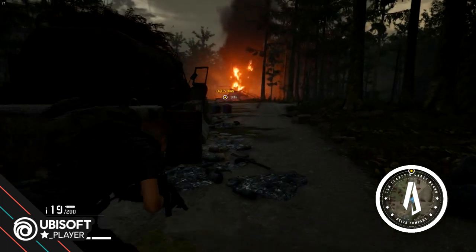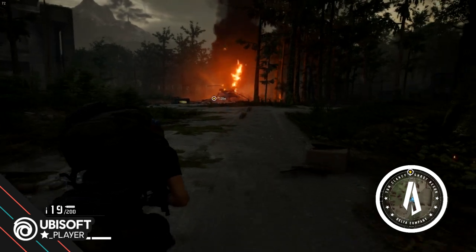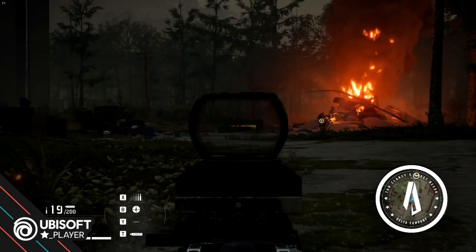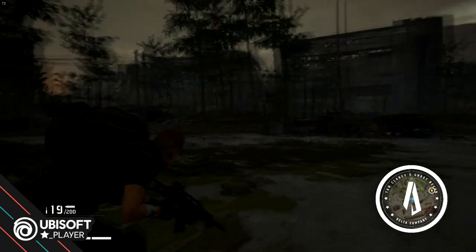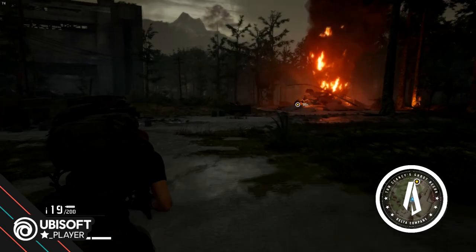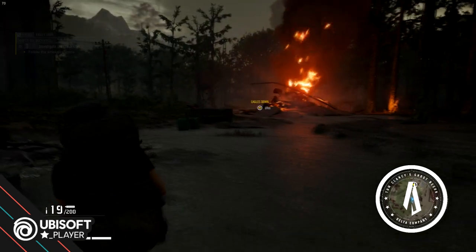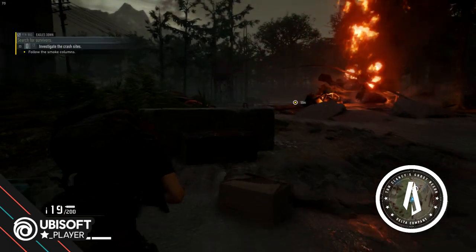So we got the G-36K and we are slowly making our way towards the crash site. We also have a crate up ahead. The crate may contain a weapon or it may contain a gear item. None of the weapons, enemies, or gear in this playthrough has any score.